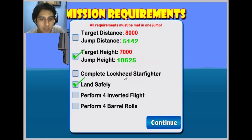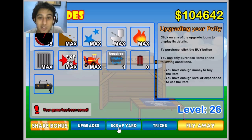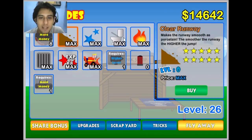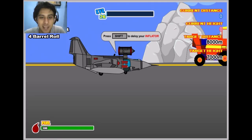Alright, how much do we have? We've completed it. My jump distance — oh, it should be fifty-one. No problem. Perform four inverts and four barrel rolls — no problem. But before I do that, let's get this. Yes, we got everything guys! Let's see some upgrades. I maxed out, maxed out, maxed out. This one — five grand, eight grand. Nice, nice! Now we can have more fuel in our package.